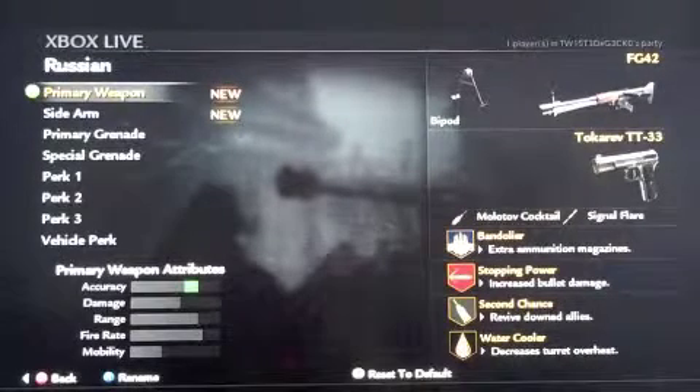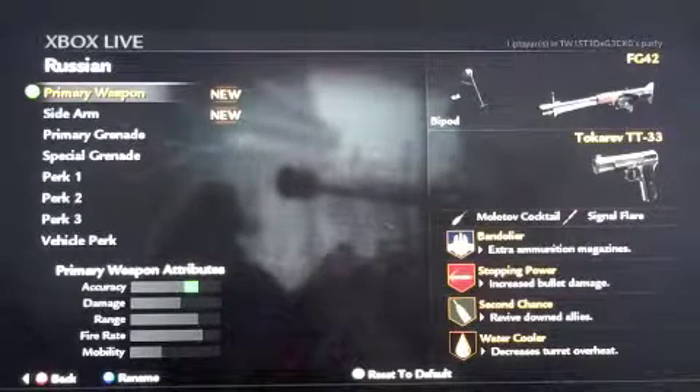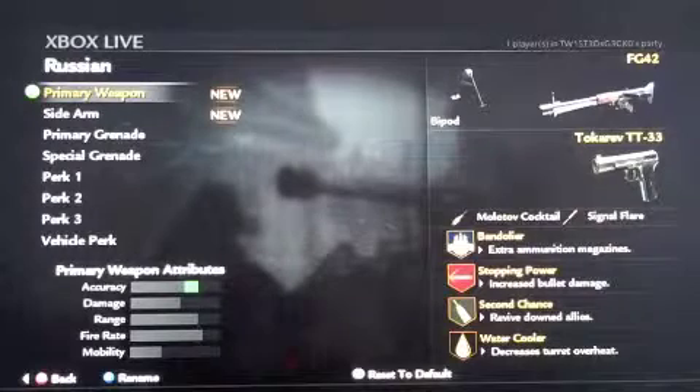Here we are at number 9, the FG42. We are in World at War right now, and this gun is pretty good. The accuracy is high, but I am using bipod, so it makes it even higher. The damage is medium to high, which I don't agree with because it has a lot of damage in my opinion. The range is high, the fire rate is high, and the mobility is low because it is a light machine gun. They just call it a different name in World at War.